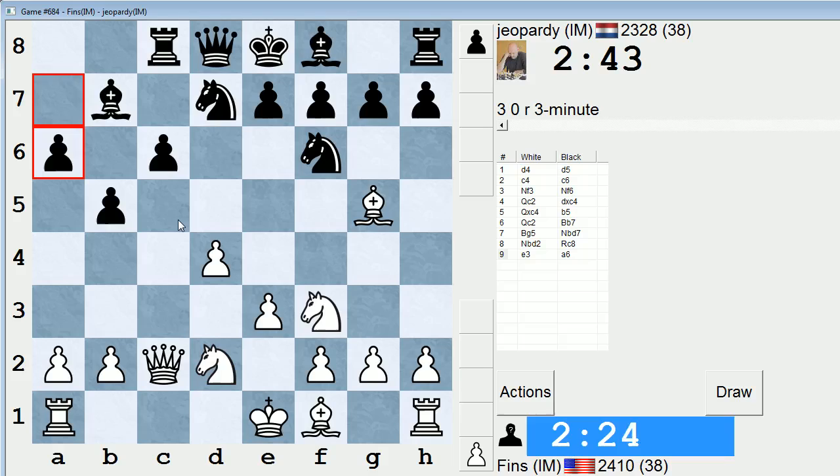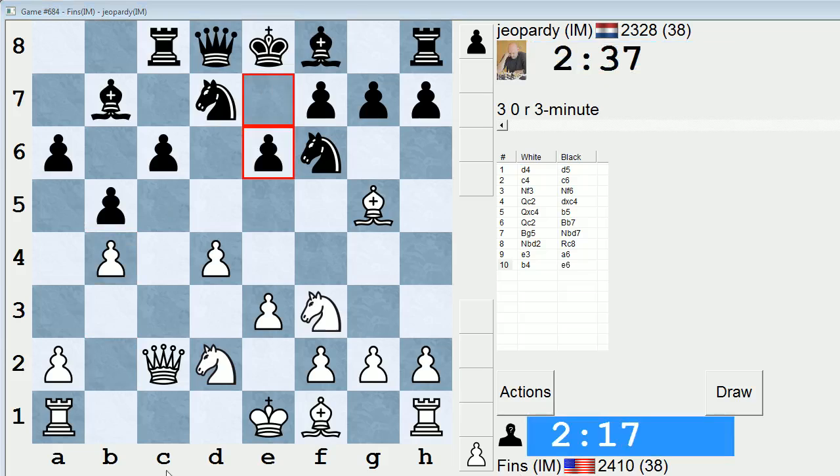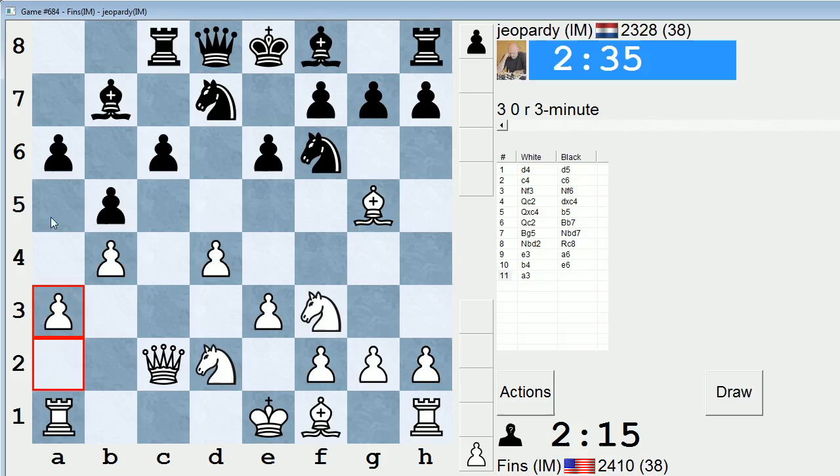Let's play e3 first. I don't think he can play c5 yet, at least. What's stopping me from going b4? Let's do it. If a5, I can play a3. I just want to clamp the c5 square — that's the entire point of this idea.